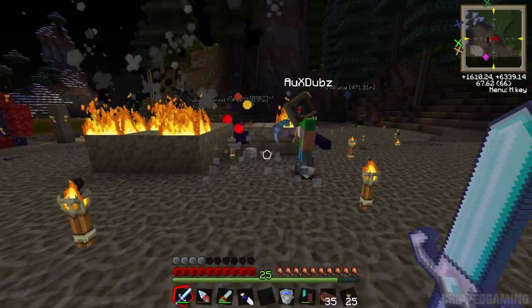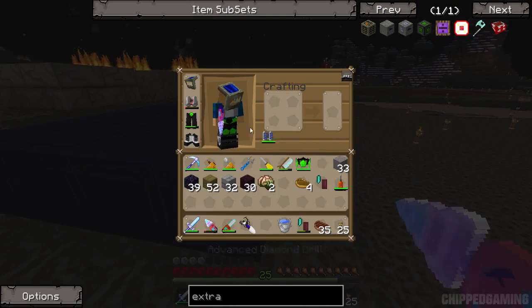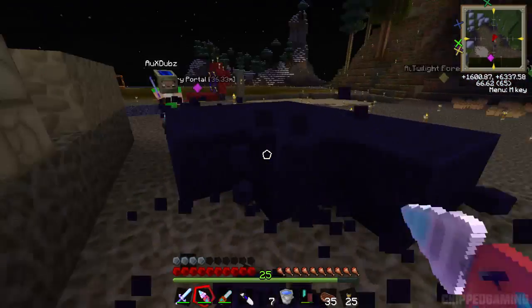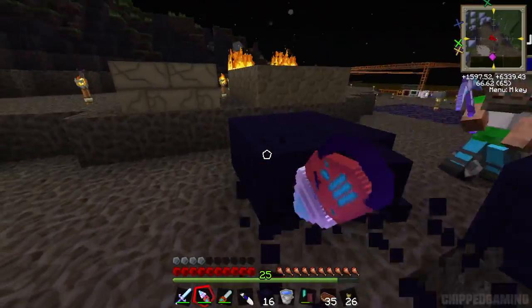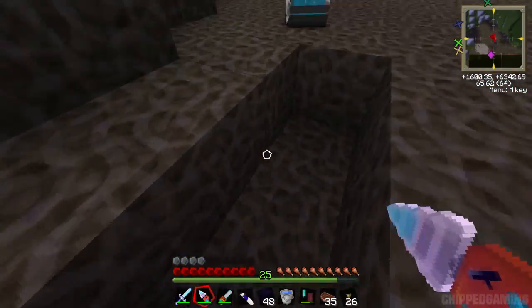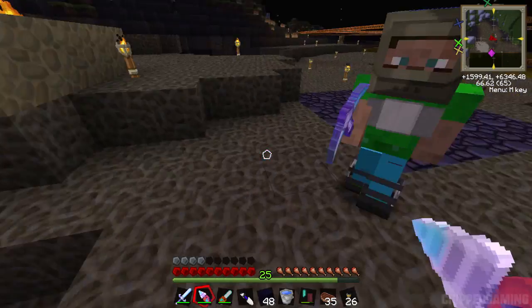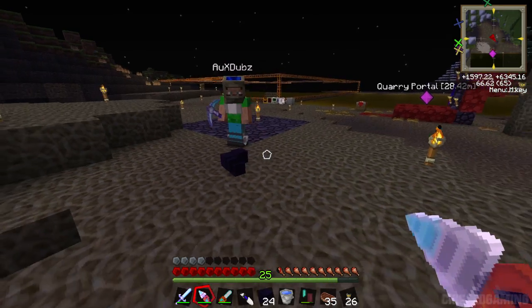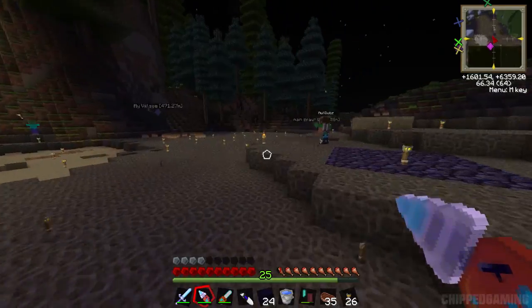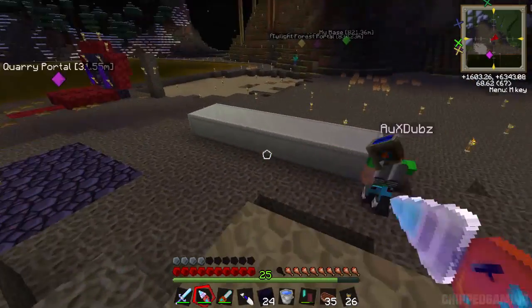We've basically put down 64 blocks in total and we're going to split this in half, since we're doing it we might as well do mass production of it. I've got 48 now. How much have you got? None. Okay, pass whatever you've got to me. Half of what we put down - I put 32 down. Still have 24 left, I'll set this up over here.